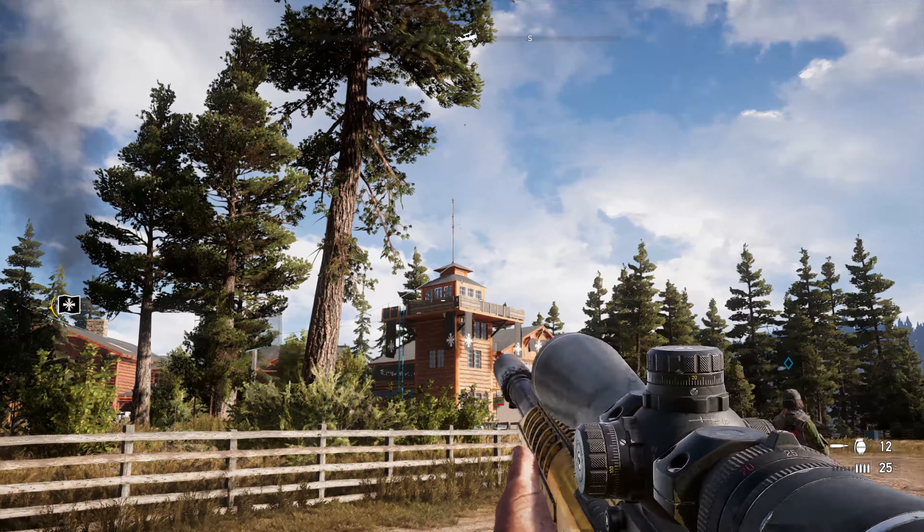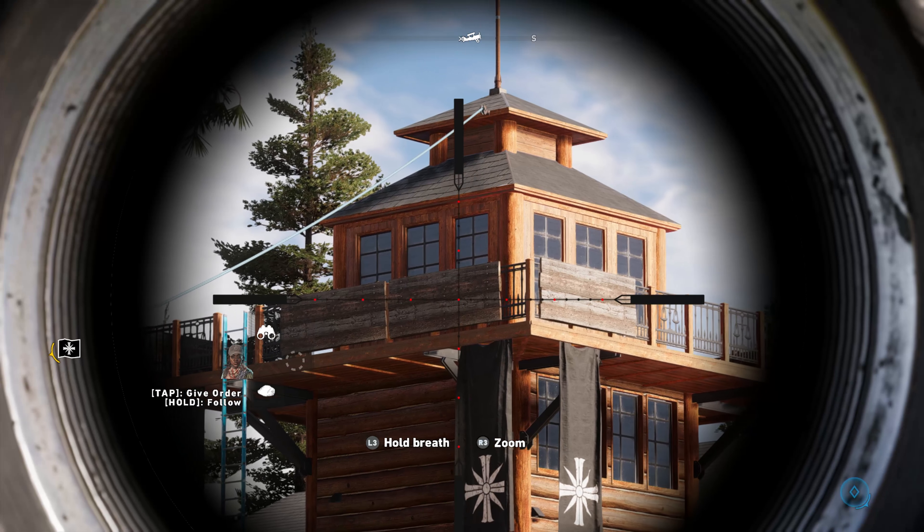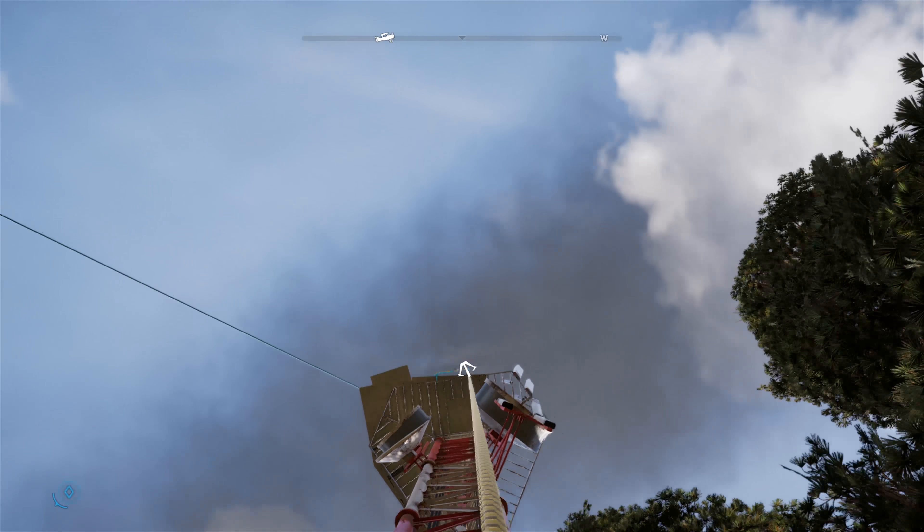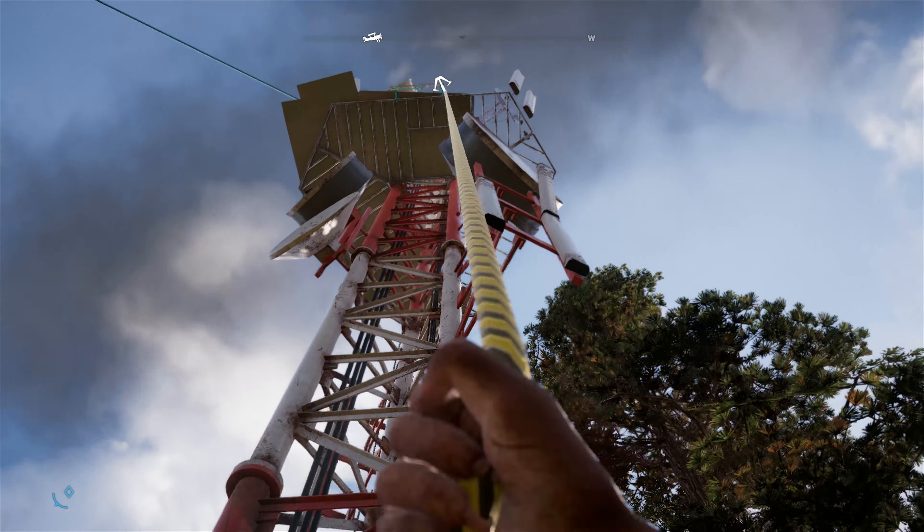So in our sniper style playthrough, I'm sending Grace to a vantage point on the roof of the lodge, while I head over to this tower platform on the opposite side to try to catch him in a crossfire.